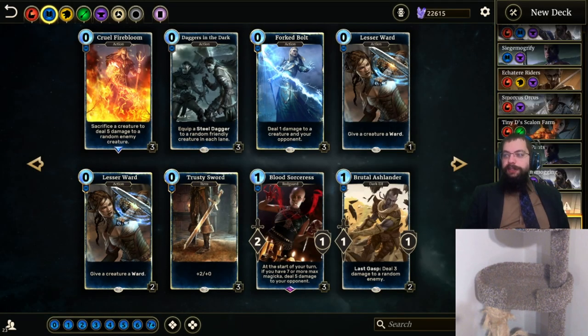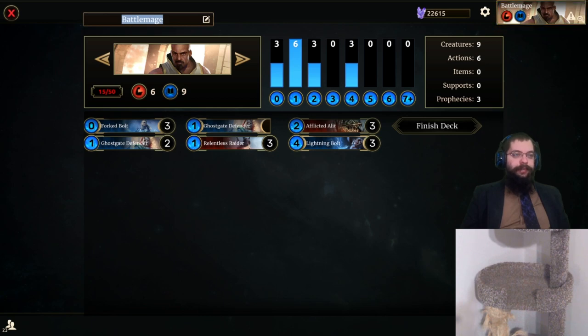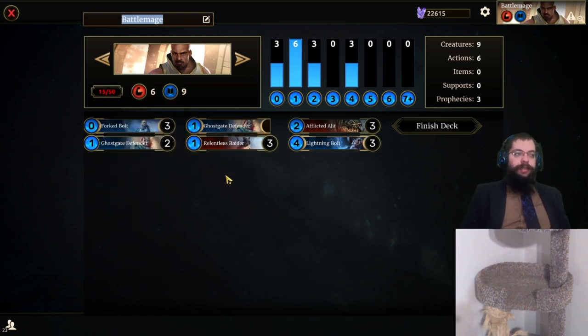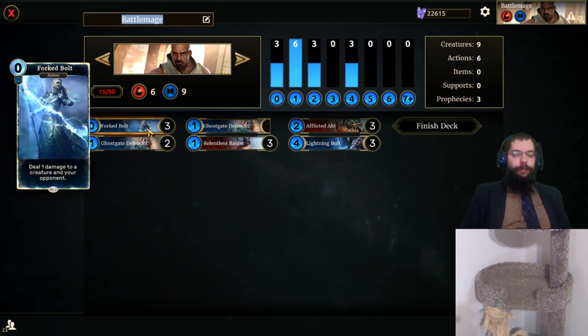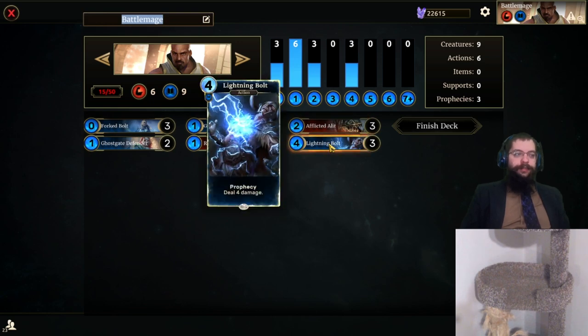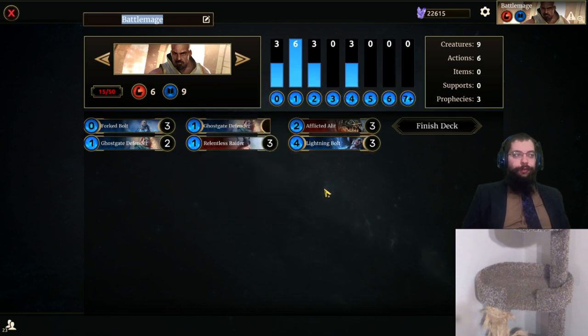Deck two — oh, did I put together two battle mages? They are both battle mages. Well, go figure. I didn't write down the class, so here's the second one. Again, six of each. However, this one goes for a Relentless Raider combo. The idea being just horde raiders in hand, play them, break a rune, go crazy. For control, we've got Forked Bolts. Ghost Gate Defenders is our primary playable card, Elits to weaken them, and Prophecy Lightning Bolts just so that we've got a little bit of reach, a little bit of reactive control. It tries to end the game not super fast — tries to hold on for combo while controlling down other aggro lists, wearing them out. It's probably not the best battle mage list, but it's one that I like, so it stays.